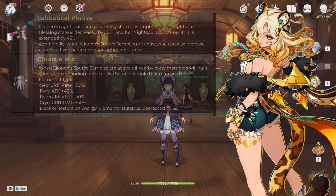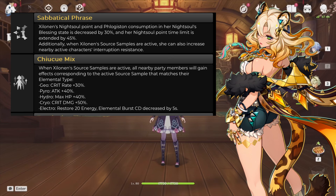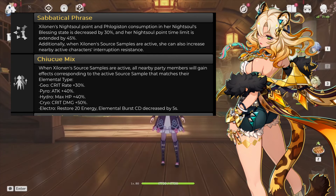Her core kit already looks amazing, but let's go over her constellations. C1: her Knight Soul consumption is decreased by 30%, her Knight Soul point duration is extended by 45%, and when she has active Source Samples she can increase nearby characters' interruption resistance — great for extending her DPS window and protecting the team. C2 is insane and by far my favorite constellation. Your party gains buffs based on active Source Sample elements: Geo gets 30% crit rate, Pyro gets 40% attack, Hydro gets 40% HP, Cryo gets 50% crit damage, and Electro restores 20 energy with a 2-second burst cooldown reduction. So many buffs — this is a great supportive constellation, or makes main DPS Xylonen even stronger with that 30% crit rate.